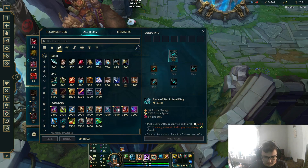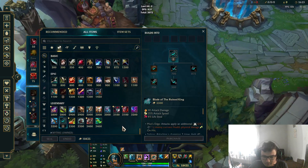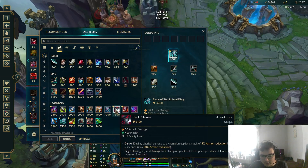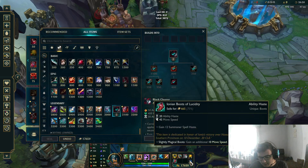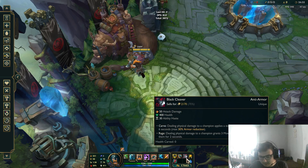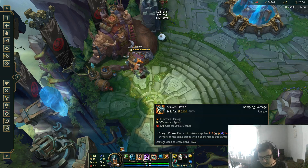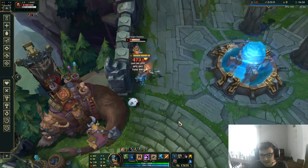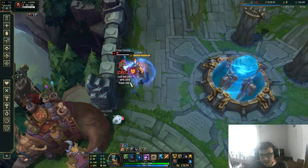This is a carry build, but you could be a bit more tanky as well. If you want to penetrate armor — depending on their comp — if they have a tankier comp, you can go Black Cleaver because it also synergizes with Trinity Force and Kraken since they deal physical damage. That item will also help you a lot, but it depends on which position you play.